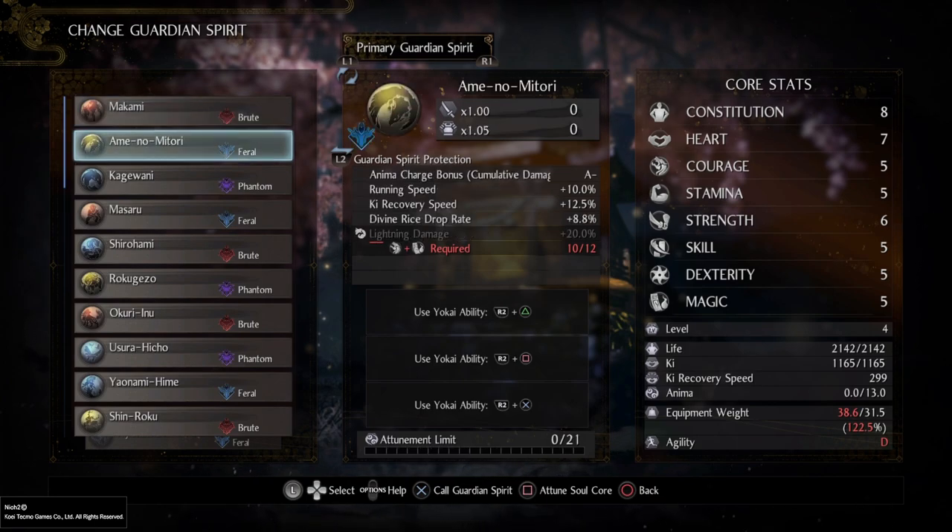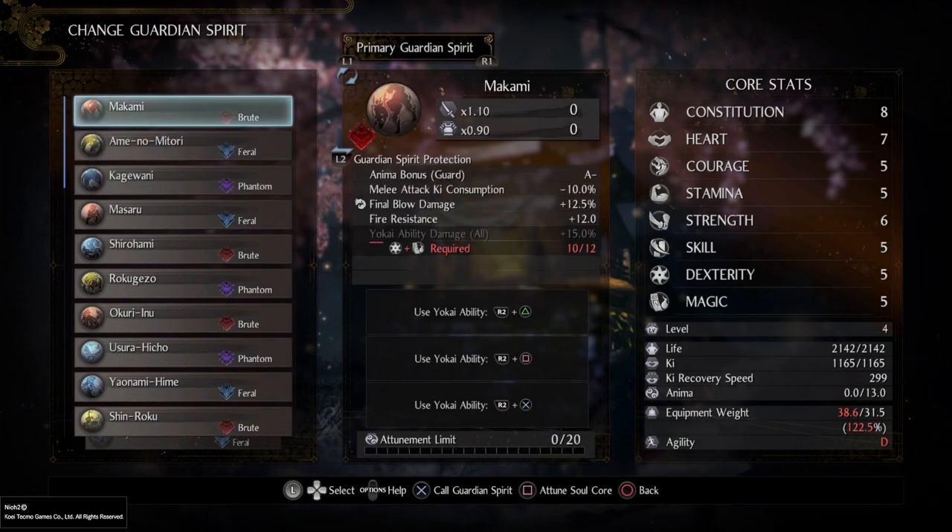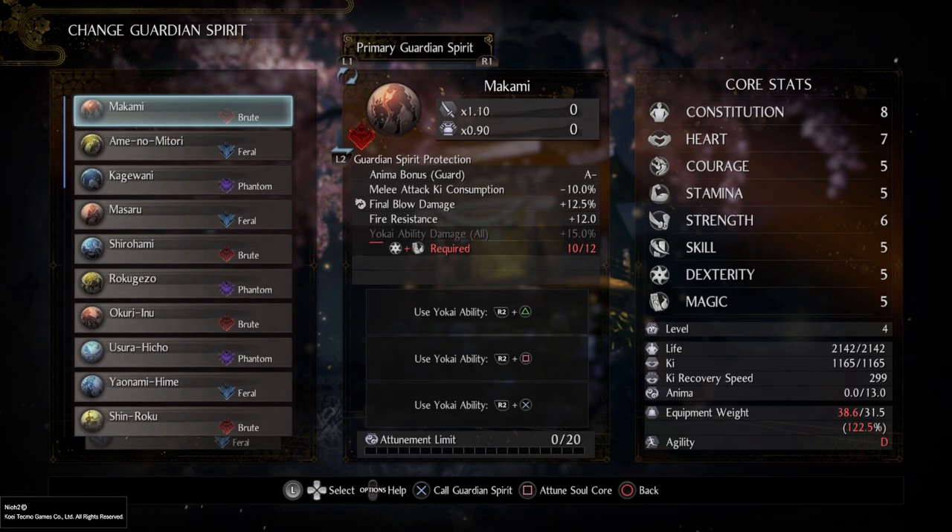Each Guardian Spirit has a different Attunement Limit — some are more than others, some are less. It all depends on which Soul Cores you want to use and which Guardian Spirit you want. That is all personal preference, but there are no wrong choices. Every Guardian Spirit is useful and has its own special effects. Experiment with them, play around with them, and see which ones you want to use.